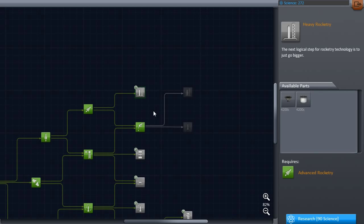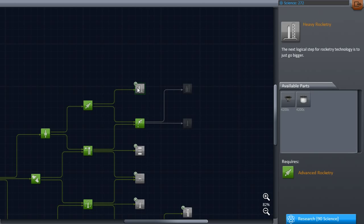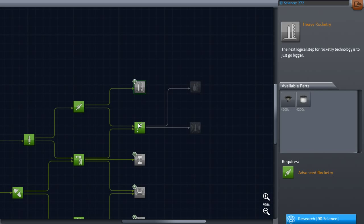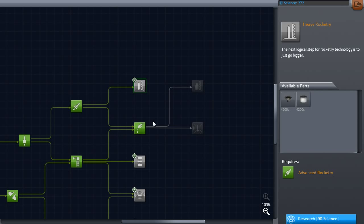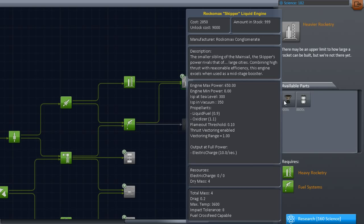This is the one I'm really intrigued by - I'm curious to know what it's going to unlock. I think we're going to go for this next logical step for rocketry technology. Boom! And it did unlock this. So yeah, this is heavy rocketry - that gives us the Rocco Max Skipper liquid engine. Not the mainsail though. I think this is a new one.